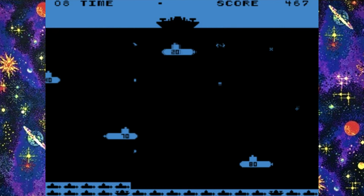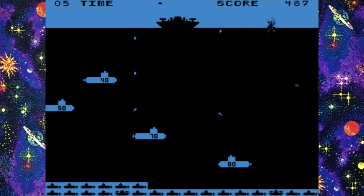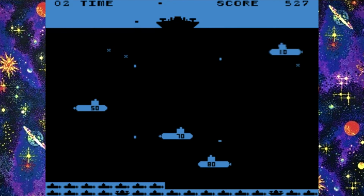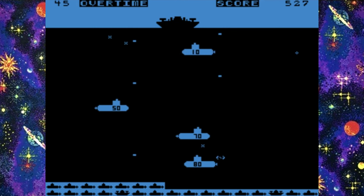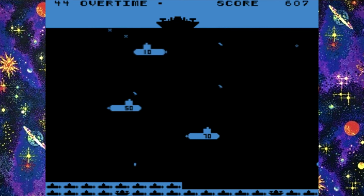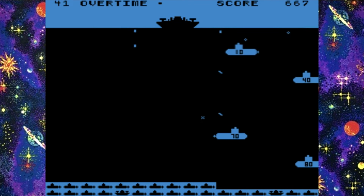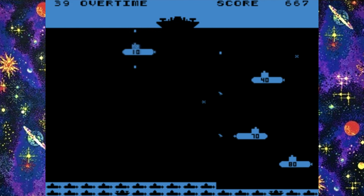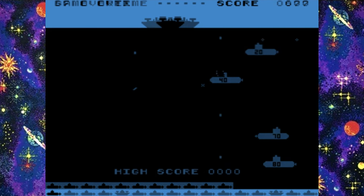Sega Gremlin's Depth Charge appeared under a multitude of different names and variations over the years. The best known of these would probably be the later colour version Deep Scan, which appeared as a hidden game on the Sega Saturn release of Die Hard Arcade. In the game, you control a ship above the waves, moving left to right, dropping bombs on the submarines below. The ones nearer the surface are slower and carry less points, the ones at the bottom are faster and reward you with a higher score. The idea is to try and achieve the highest score possible within the time limit.